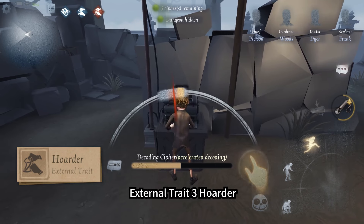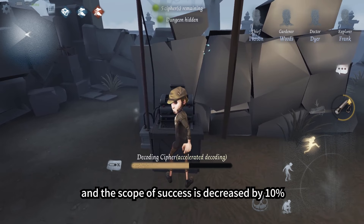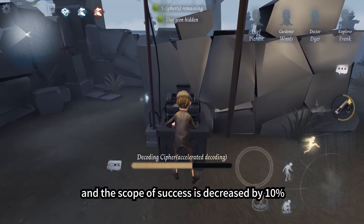External Trait 3: Hoarder. The chance of triggering a calibration for all teammates is increased by 10%, and the scope of success is decreased by 10%.